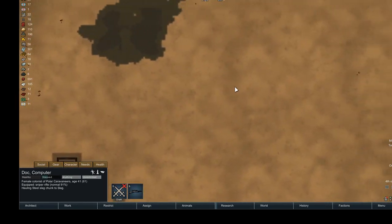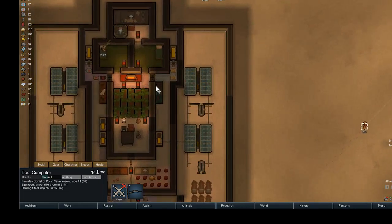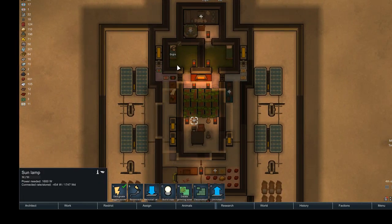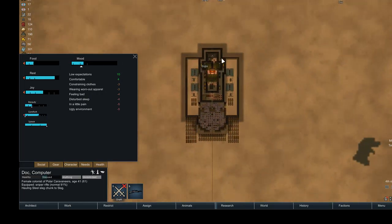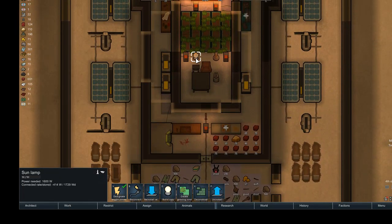Dock, you are hauling — I'll let her haul one slag, and then I'll put her back to research for mood purposes. I also want her to flick the sun lamp back on. So I am about 50 minutes in, coming up on mid-spring, which is nice.